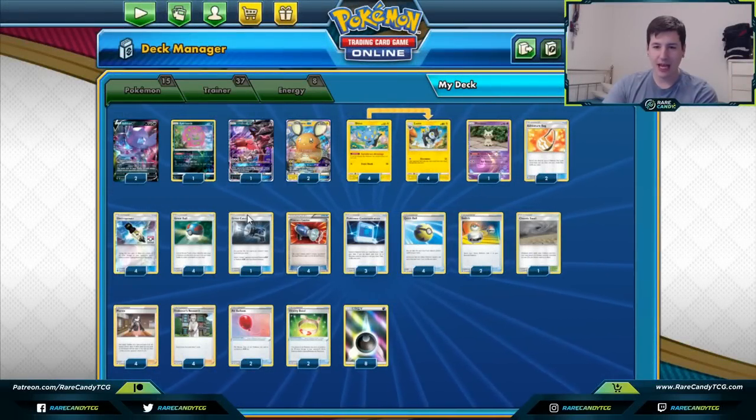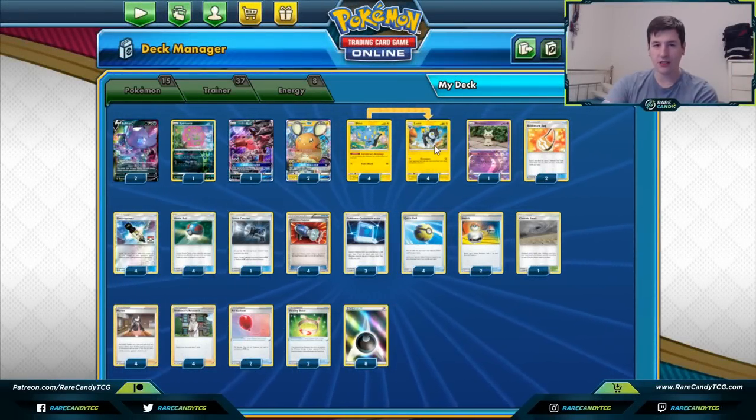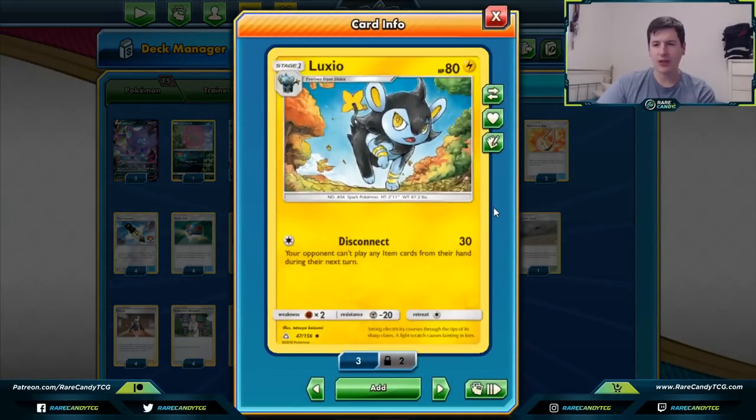Getting back into the deck, we have a 4-4 Luxio line. Luxio is a card that initially saw a good bit of hype back when Ultra Prism first came out. It hasn't done much despite having a pretty cool attack — Disconnect — which for a colorless energy does 30 damage and your opponent can't play any item cards from their hand during their next turn. Item lock is a very powerful effect, and there are a lot of powerful item cards in the current format: Quick Ball, Metal Saucer, Pokégear, Acrobike, etc.